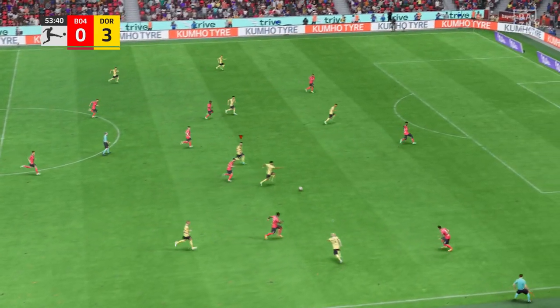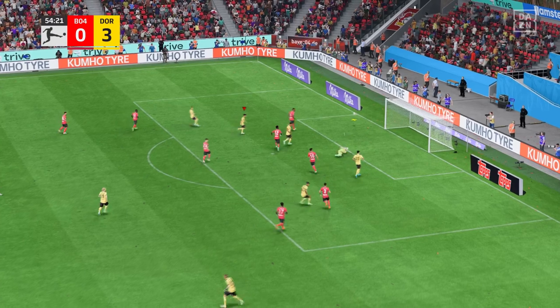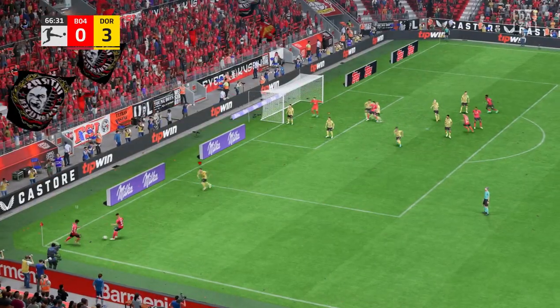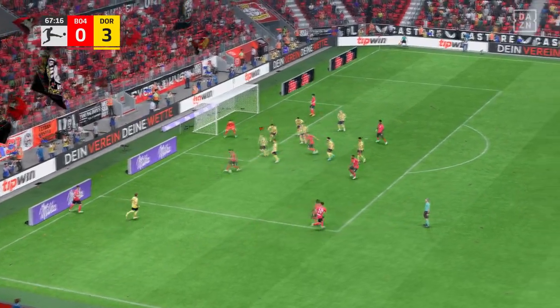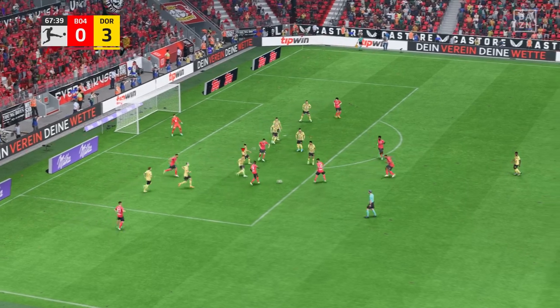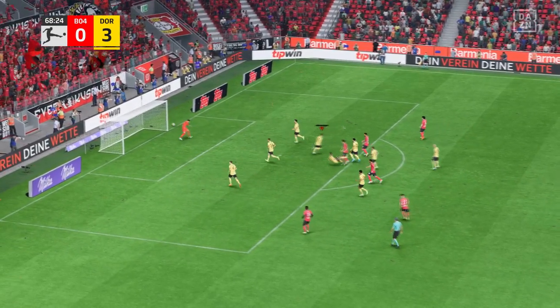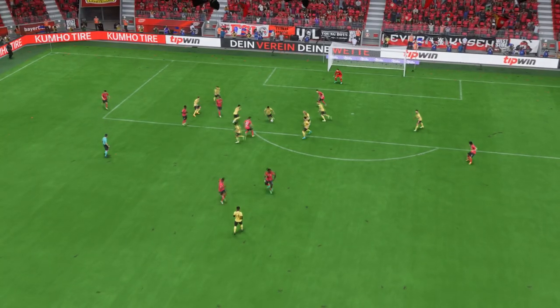One touch. Brandt. Can — can he finish? He read it really well. Fine save. Taken short. Belarabi — determined defending and he's lost custody of the ball. You've got to classify that as a poor attempt, a long way wide.